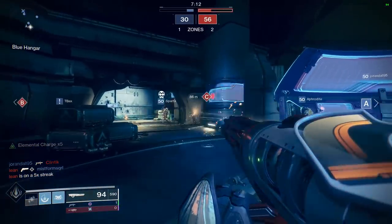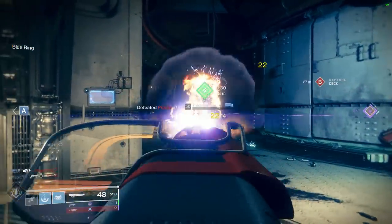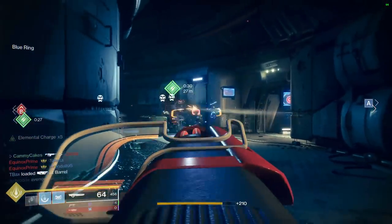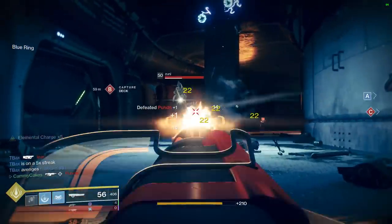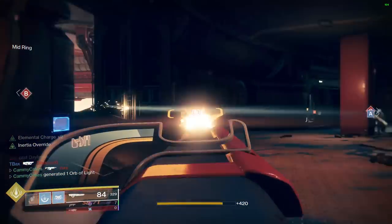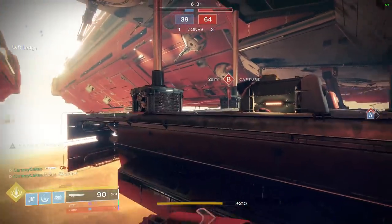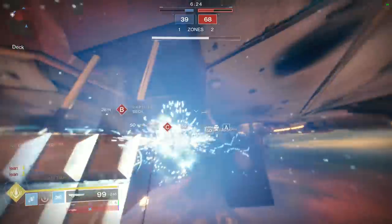For me, with Sweet Business, I want to quickly snap on targets and perfectly trace them. If I can succeed with Sweet Business, then when I switch to something more competitive — like The Last Word, like Antelope, like Spare Rations — I'm going to outgun people. Versus using the meta option at all times, where you might succeed even with bad aim. The skills necessary to succeed with lesser options really reinforce good habits: good aim, good positioning, and good decision making.